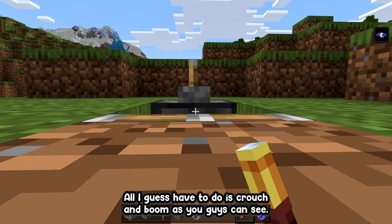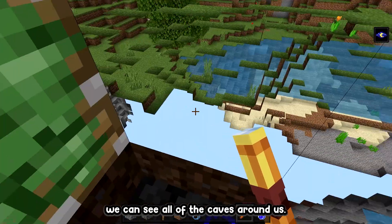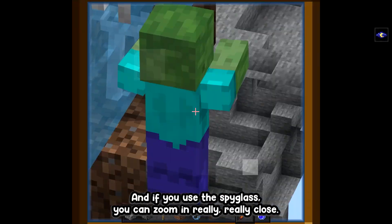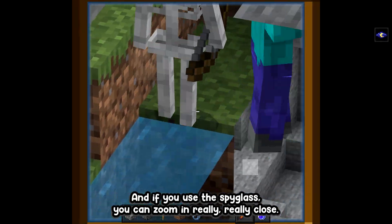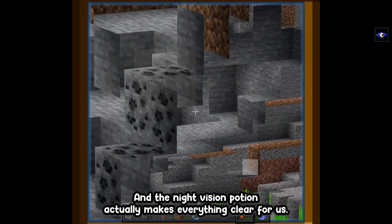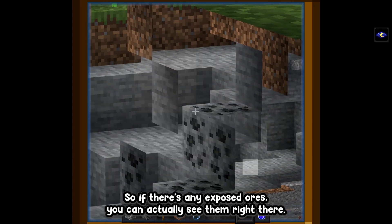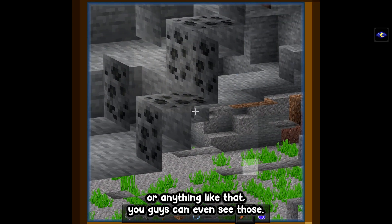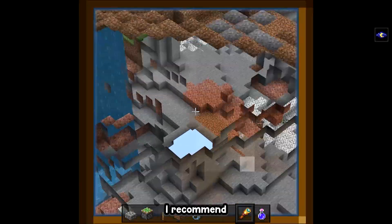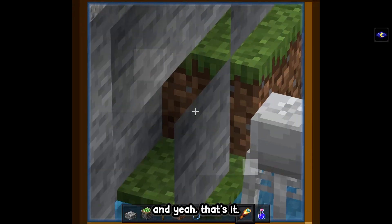All you have to do is flick the lever. Once you've done that, you should be kind of halfway between the block. Now to x-ray, all you have to do is crouch — and boom! As you can see, we can see all the caves around us. With the spyglass you can zoom in really close, and the night vision potion makes everything clear. You can see exposed ores — right there we see coal, and if there were diamonds you could see those too. I recommend using this glitch underground as it can really help with finding caves.